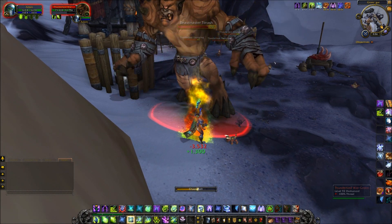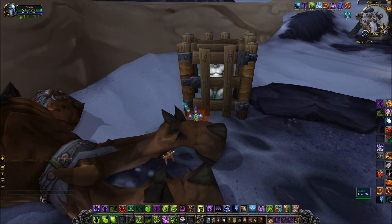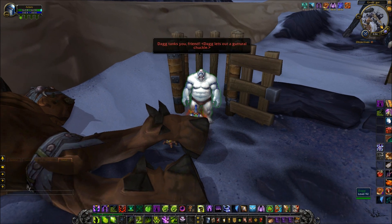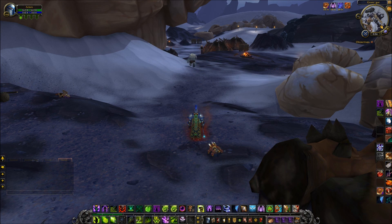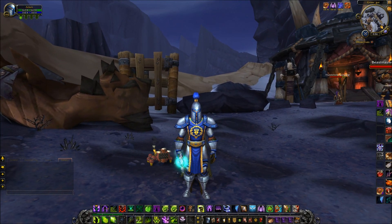Gromgar does have some rather nasty creatures here. It doesn't matter if you're Horde or Alliance — these NPCs are aggressive. In the cages you might find this ogre called Dag. Release him from his cage, he'll thank you and run away into the unknown — or will he? Because Dag then finds himself in a little bit more trouble elsewhere.